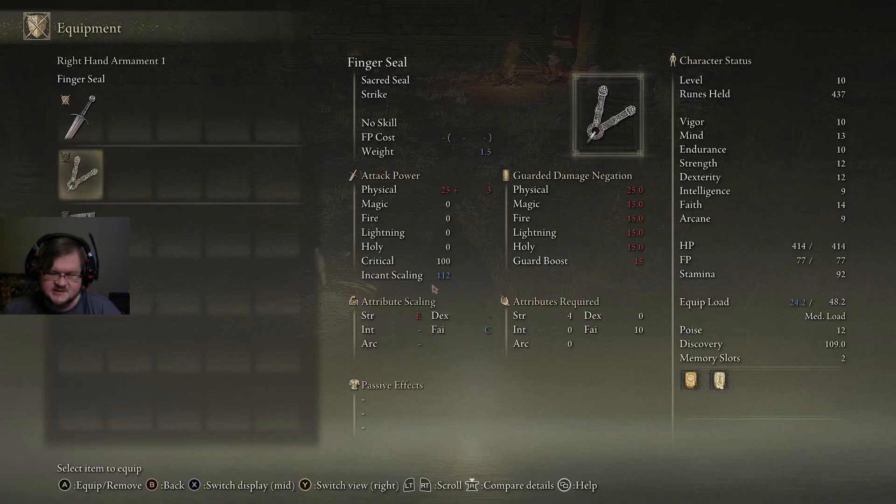All sorceries and incantations, if they heal or deal damage, have a multiplier that's based around this incant scaling. Over here we can see that this increases with faith primarily and a little bit with strength. The incantation scaling scales from faith. So you need 10 faith to use this and 4 strength — meaning everyone can meet the strength requirement, but not all characters can meet the faith requirement.